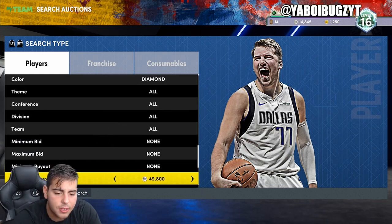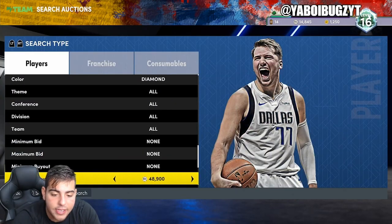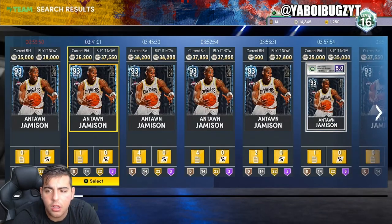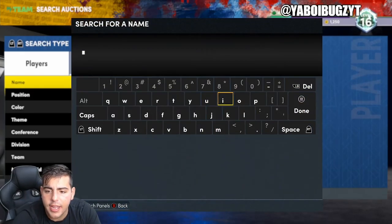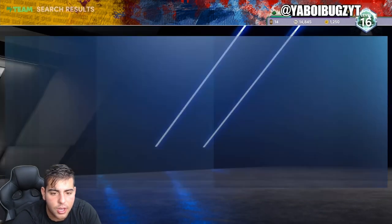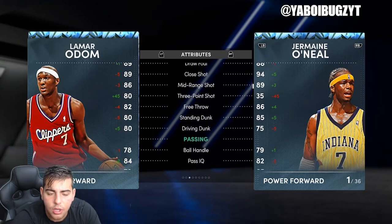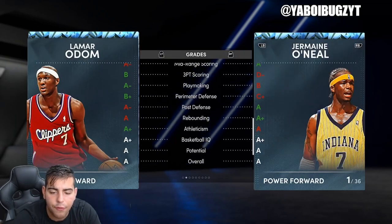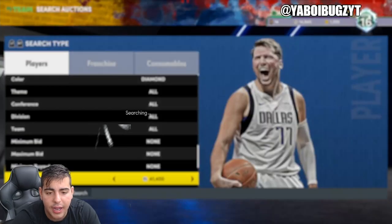We gotta see what Dirk's going at — Dirk was around 57K to 60K. Oh, Antoine Jamison — guys, you remember when I sold him for 100K right off the bat? He's literally 35K to 40K now, so whoever held onto him took a huge L. Even Lamar Odom is 38K — that guy's a beast, you guys know Lamar Odom is a cheese glitch in 2K. I think Lamar Odom's a buy, a really good investment. Look at his three-point shot, look at his defense — this guy might be one of the top power forwards in the game especially with his price. Please take my advice and buy Lamar Odom — he's gonna go up to 50K easy.